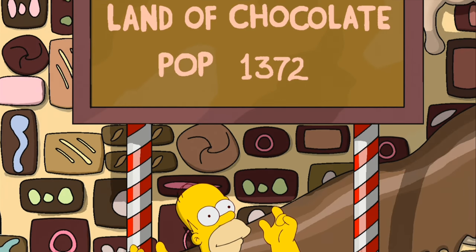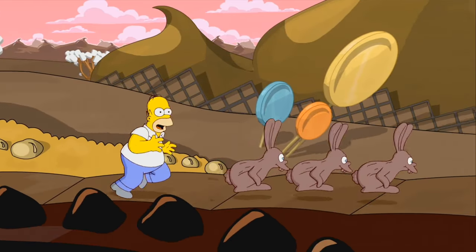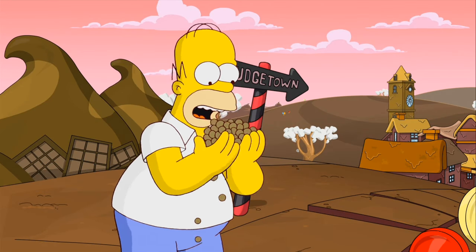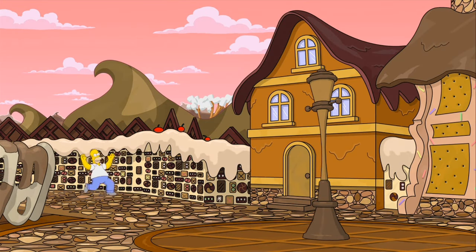Look at Homer, he's eating chocolate. Population 1372. Small chocolate bunnies. So basically, Homer loves chocolate, and this leads into the tutorial level — it's like, eat all the chocolate. Incredible.